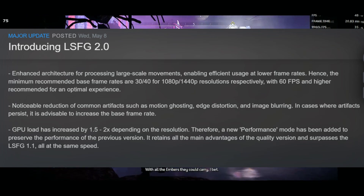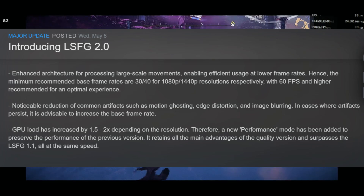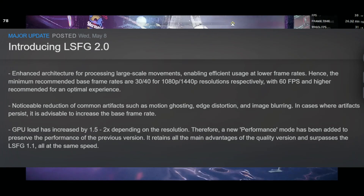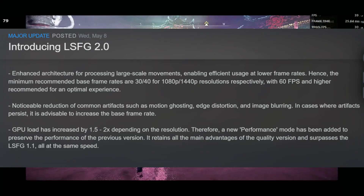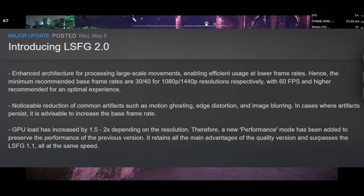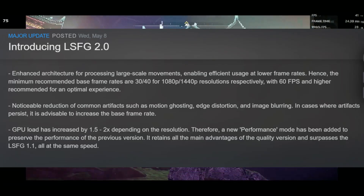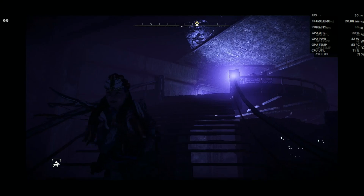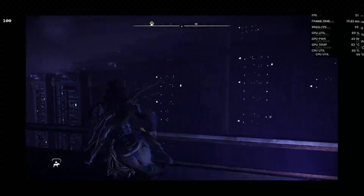With this update, they enhanced the architecture for processing large-scale movement, enabling efficient usage at lower frame rates. The minimum recommended base frames are 30 to 40 for 1080p and 1440p resolution, with 60 FPS and higher recommended for optimal experience. We should see a reduction in common artifacts such as motion ghosting, edge distortion, and image blurring. GPU load has increased 1.5 to 2x depending on resolution, so a new performance mode has been added to preserve the performance of the previous version — it retains all the main advantages of the quality version and surpasses LSFG 1.1 at the same speed.